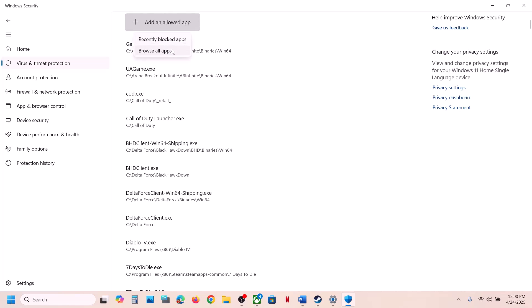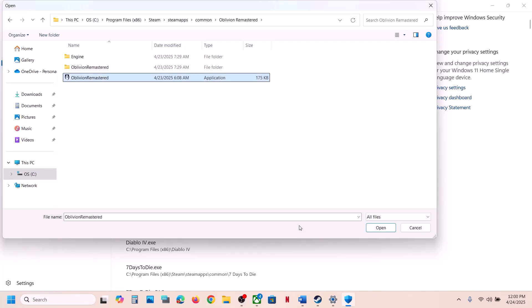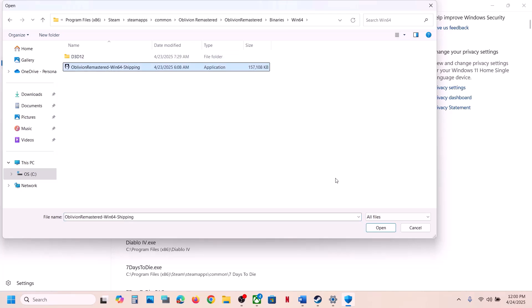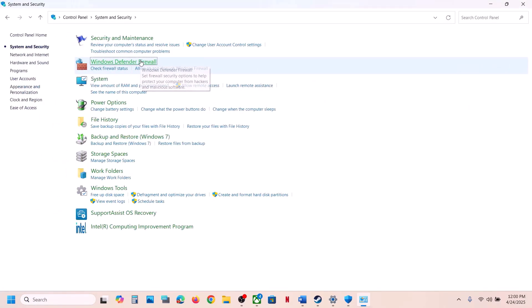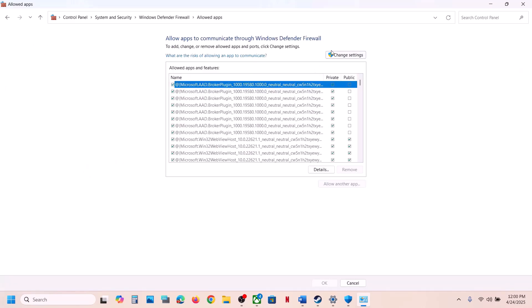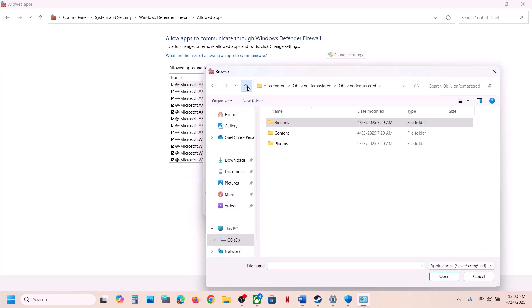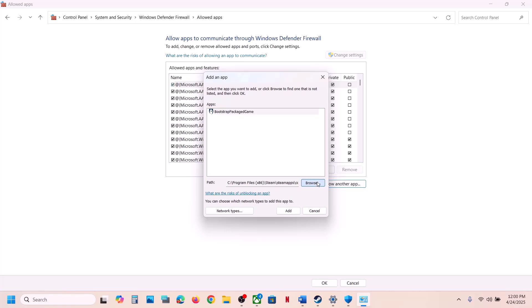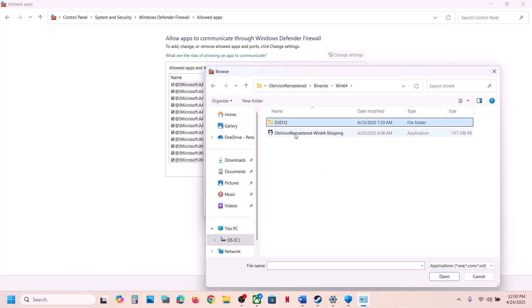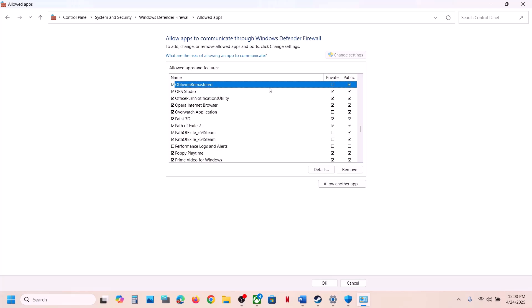Also go to Virus and Threat Protection, scroll down, click Manage Ransomware Protection, click Allow an App Through Controlled Folder Access, click Yes, then Add. Browse to the game installation folder, select the game exe, click Open. Repeat for the Binaries/Win64 exe. Then open Control Panel, go to System and Security, Windows Defender Firewall, Allow an App or Feature, and add both game executables.